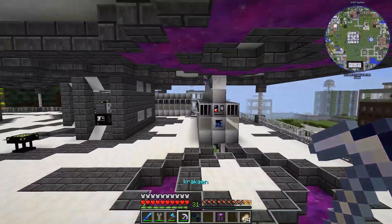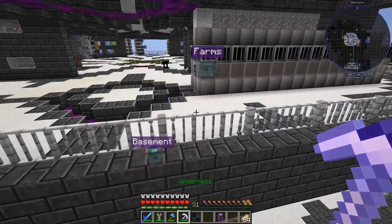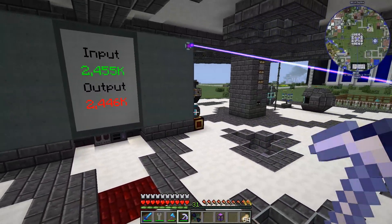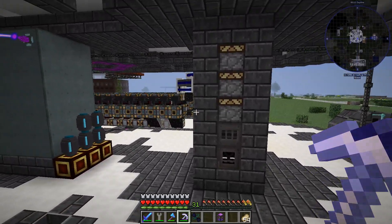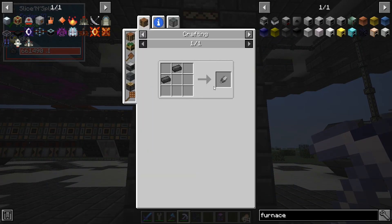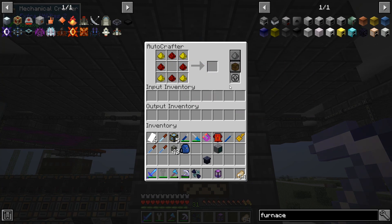One thing I think we need is to make more of these — we will need to automate them to make what we want them to make and maybe keep one for crafting. One thing I think we need to look at probably today is making these. They're a little bit annoying and I think we can fix that. So these are just made — it's normal.